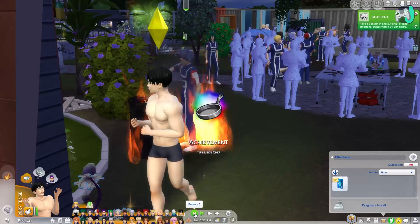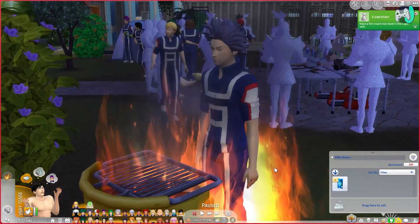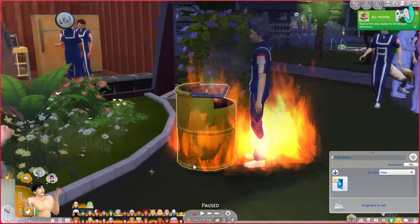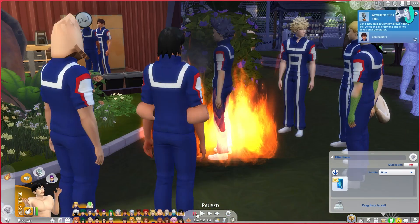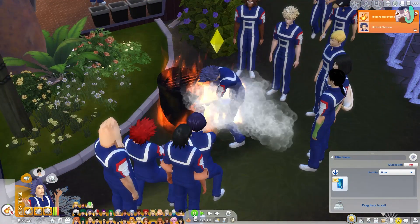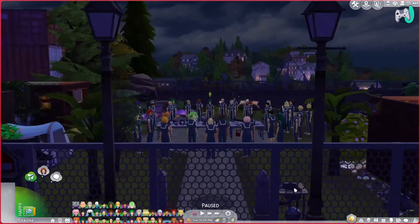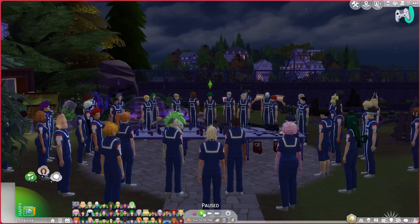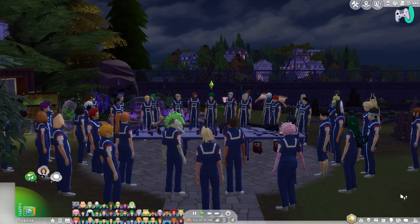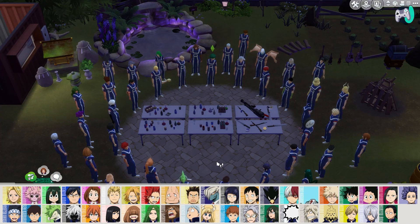Getting started right away — while I was adding each of these sims to my family, Shensou decided to light himself on fire with the grill, so we're already off to a fun start. I didn't even have to tell them to do anything and he's already trying to die. Just a heads up: this will include violence, blood, stabs, and lots of different methods of killing, so if you're sensitive to that make sure you skip this video.